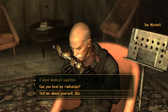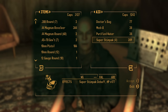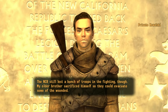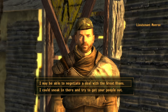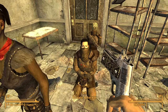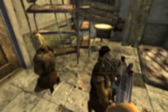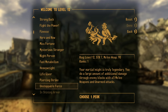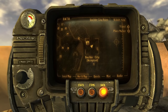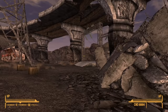I headed back to Doc Mitchell to restock Stimpaks after the assassin fight. Realizing I was close to level 12 and therefore within reach of Piercing Strike, I made my way to Boulder City. Once there I blatantly lied to the NCR officer about handling things peacefully — I was going in with the intent of not a single Khan coming out alive. I killed the Khan overlooking the hostages, released them, then smashed Jessup's face to bits. With Jessup dead and the quest experience I leveled up, took the Piercing Strike perk, and from here on out armored enemies hopefully shouldn't pose much of an issue.